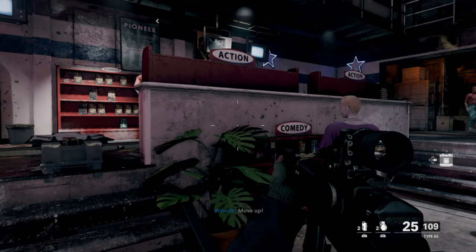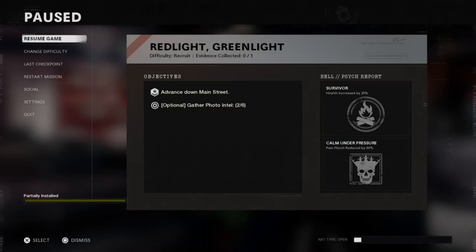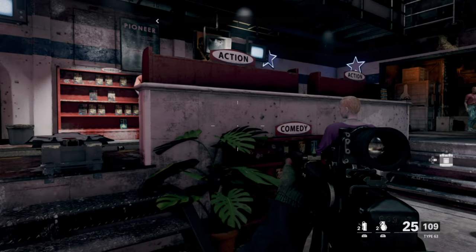What is up guys, Matt from Skullbusters. Today we're on Black Ops Cold War — this is the campaign, and this is a trophy guide called Firing Range. We're on the Red Light Green Light mission.